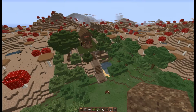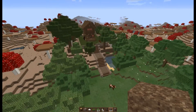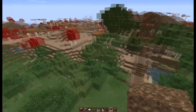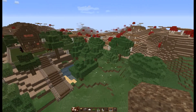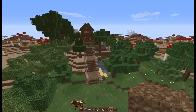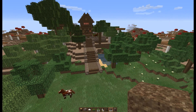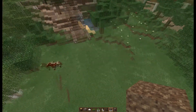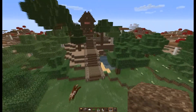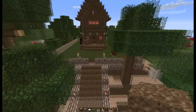Here we go into creative - doing a little flyby. I finished what I wanted to do, I finished the pathway and put more wood going all the way around. I was thinking about doing grass all the way around as well but I decided against that - I thought it's my little piece of heaven in the mushroom biome.